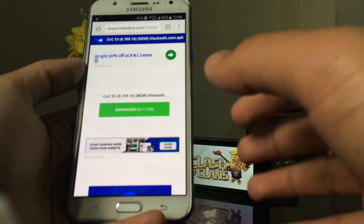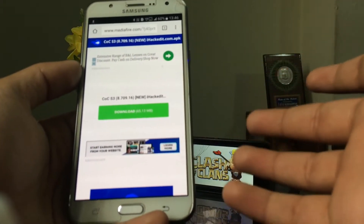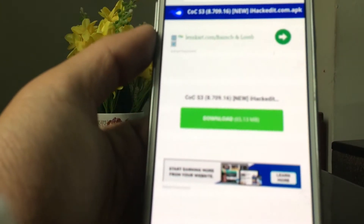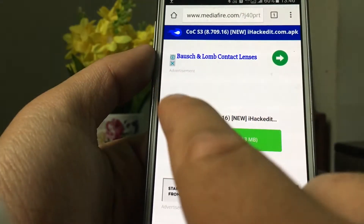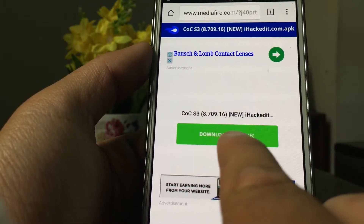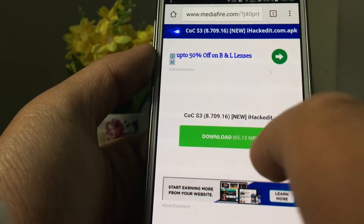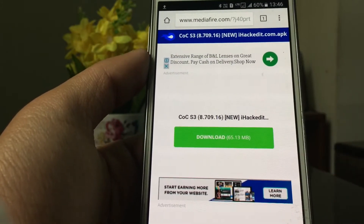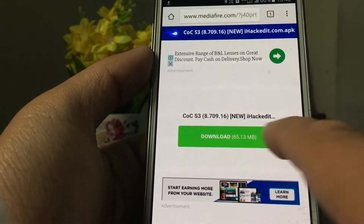I will be giving a link in the description down below which you will have to go to for downloading the APK for the Clash of Clans hack. When you click on it, it will lead you to a page which will give you the APK.